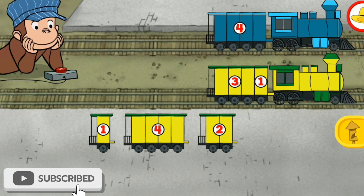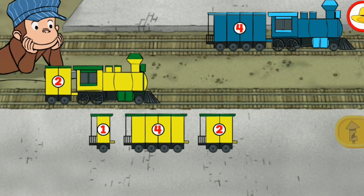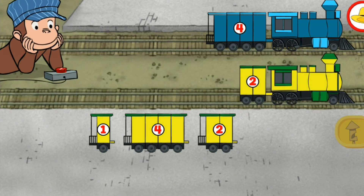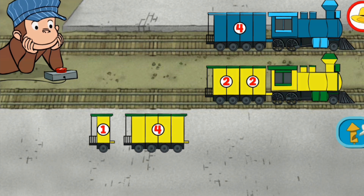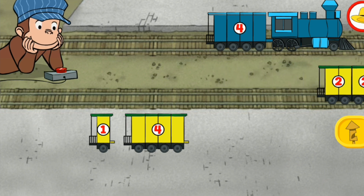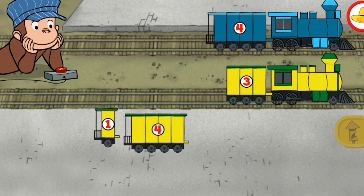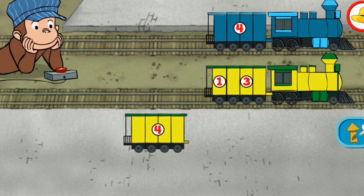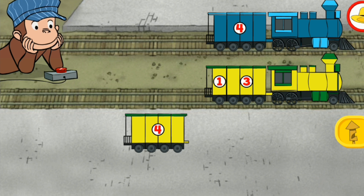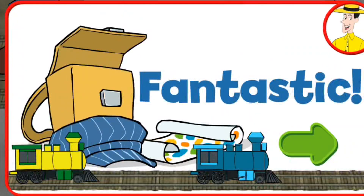Total sections. Good to go. Two. Both trains have four total sections. That's it. One. Both trains have four total sections. All right.